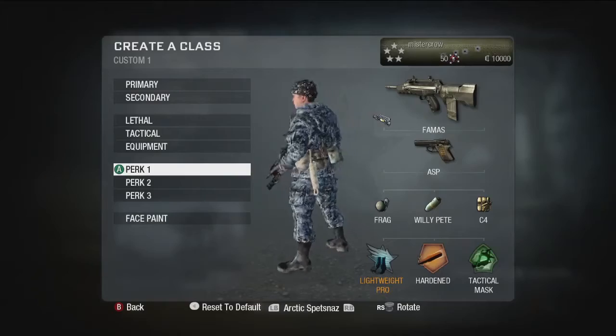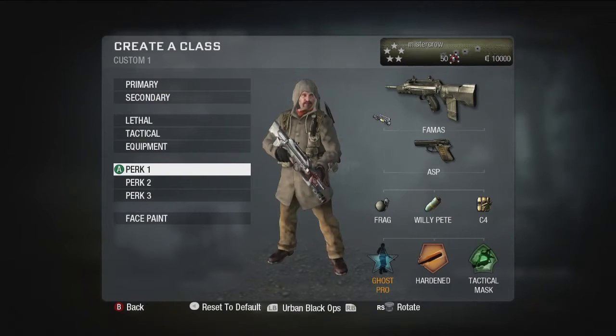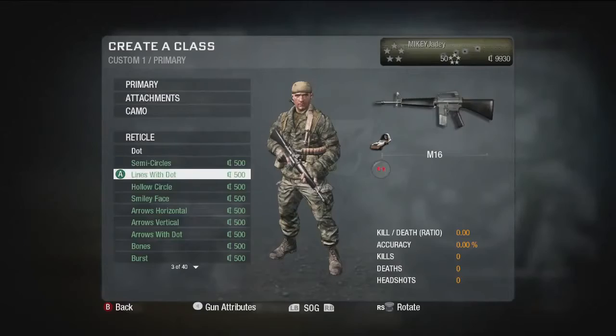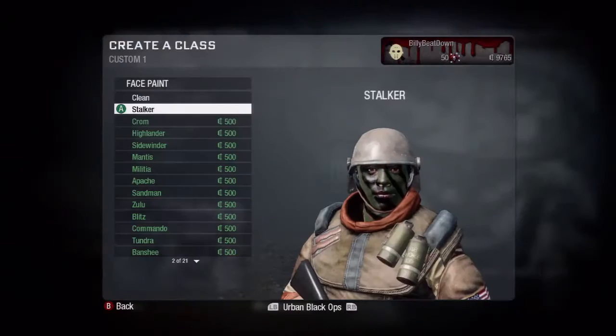Customization and personalization were two very important design agendas for us in this game. We really wanted to make the player feel like they were making the game their own. Everything that relates to customization in our game has a currency price associated with it. The whole system is designed to give players freedom of choice to decide how they want to spend their currency.